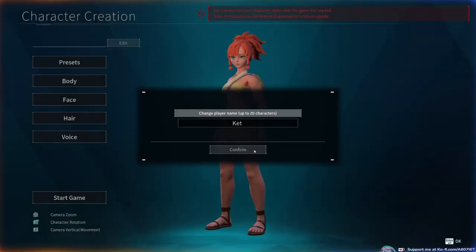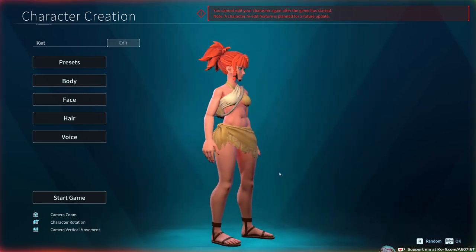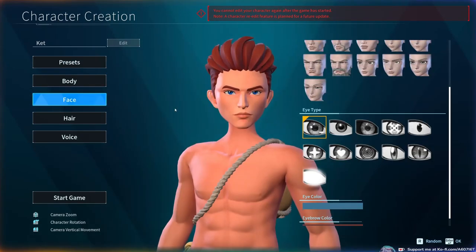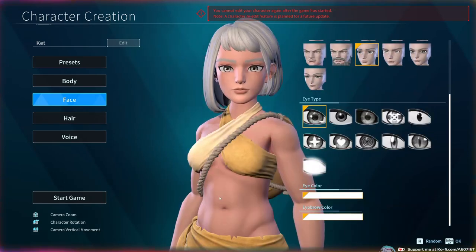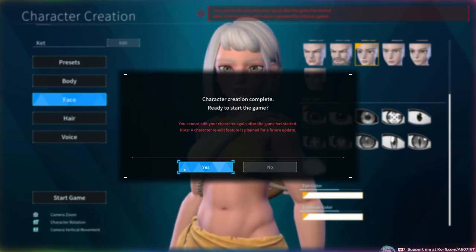The character creator is pretty solid right now. It's nothing extremely in-depth but it does allow you to pick both your body and your face. I would have liked even more customization — perhaps different hair, different makeup, freckles, all of that — because otherwise it's a pretty solid first attempt. I really enjoyed making my character and I'm looking forward to seeing more updates on that front.